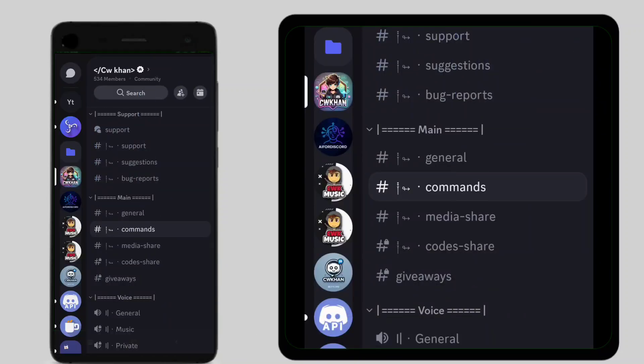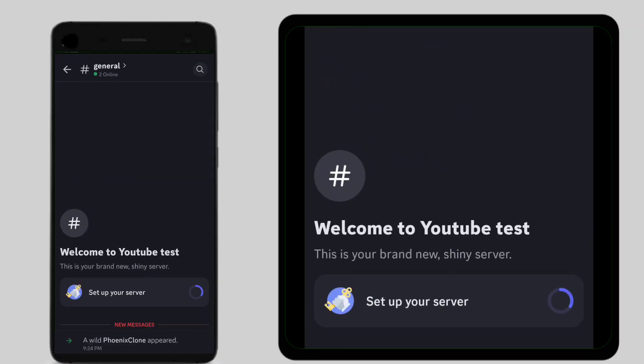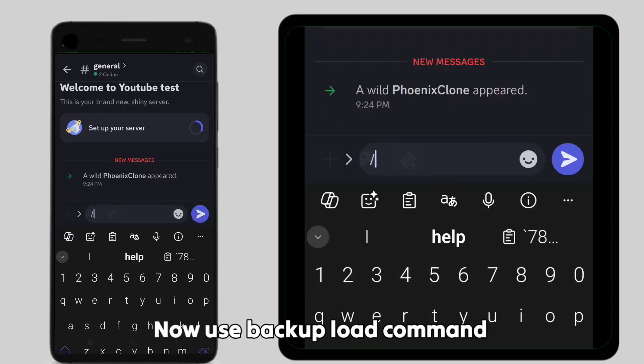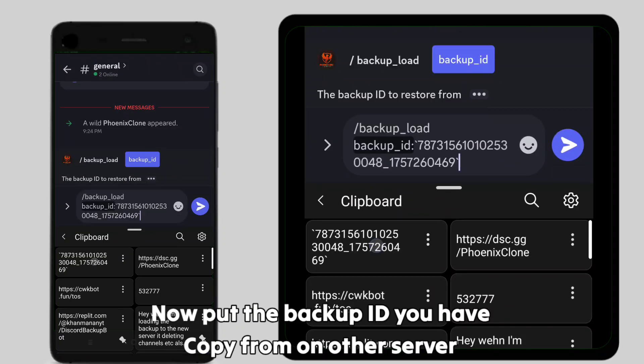Now use the 'backup load' command, then put in the backup ID you copied from the other server.